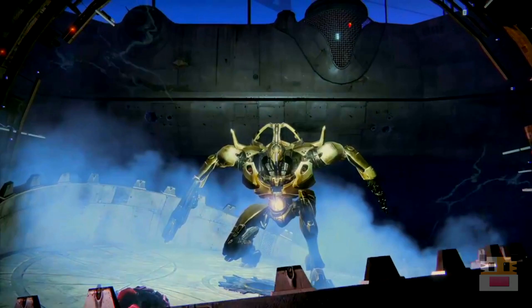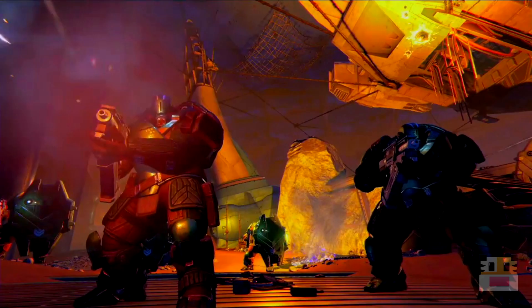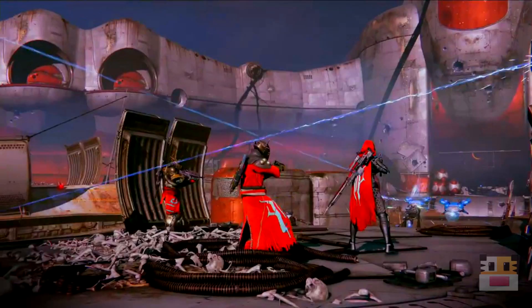I know this is going to be a boss because it really does look like one of those big enemies. In the Prison of Elders you're going to be fighting all different types of enemies. There are Hive, there's Cabal in the next image, and you actually see Fallen — you can see a blue Shank in the bottom right corner. Blue Shank confirmed, just putting it out there.